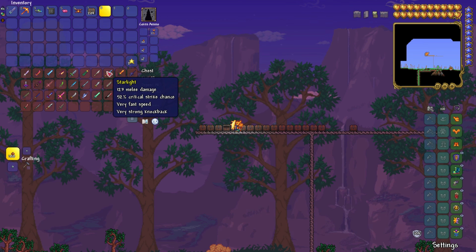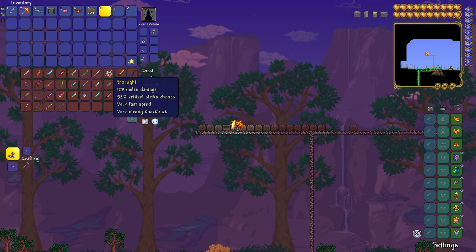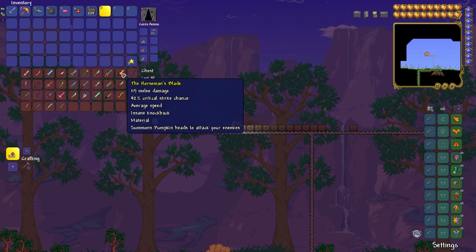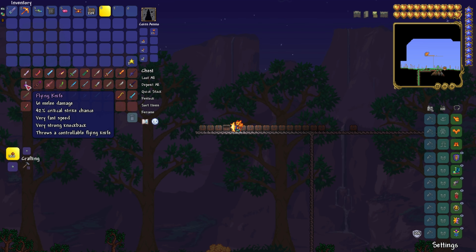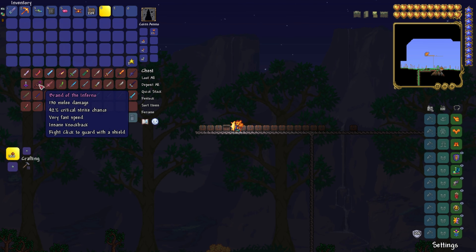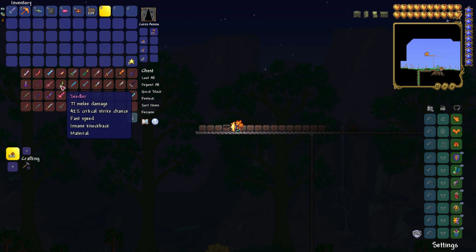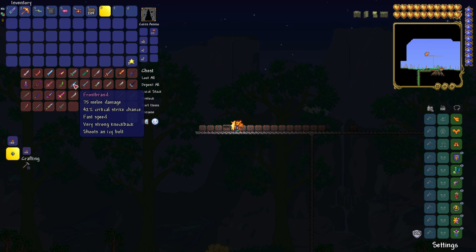The Starlight is dropped by the Empress of Light, a secret boss you have to defeat inside the biome where you find unicorns — you just have to kill a little fairy. The Horseman's Blade drops from the Pumpking. The Flying Knife is a chance drop from a hallowed mimic. The Brand of the Inferno is dropped by ogres. Blade Tongue requires you to fish in the crimson. The Seedler is a drop from Plantera. The Frost Brand is dropped by ice mimics.